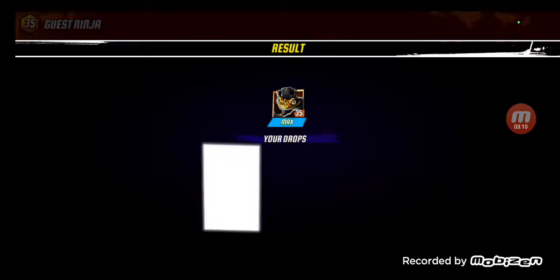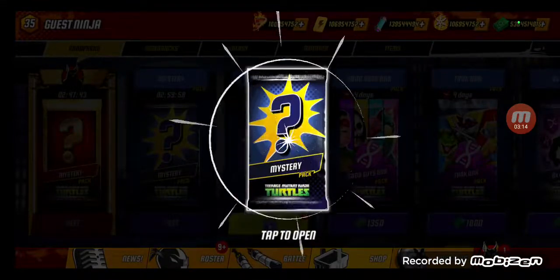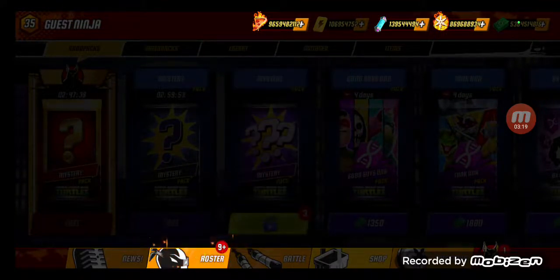3-star victory! There we go. Let's open up a card pack as well for this video — and look at that, we get Mondo Gecko in the card pack.